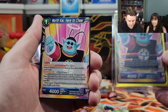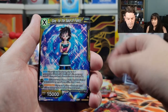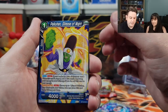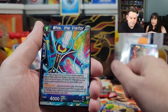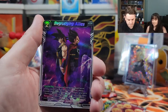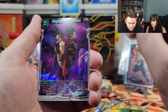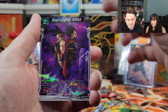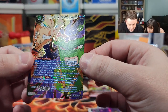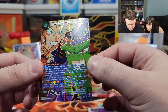North Kai here to cheer — that seems familiar. Super Saiyan Bardock, Super Saiyan 4 Sun Goku — that seems familiar as well. This guy with the hat is from the Otherworld Tournament. Bulma, cracked Dragon Balls symbol. Begrudging Alliance — it's just a common though, looks cool. King Vegeta and Bardock — the daddies! Oh, that one looks so nice. Sun Goku versus Python — Dead Heat — SPR, Special Rare! I really like how they do the art on this.